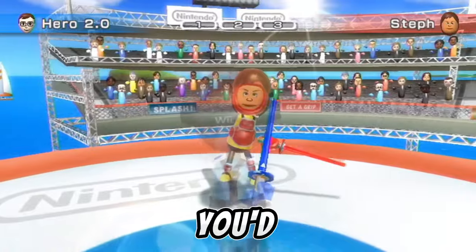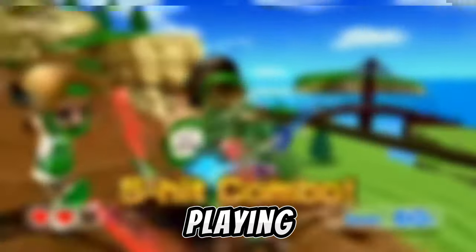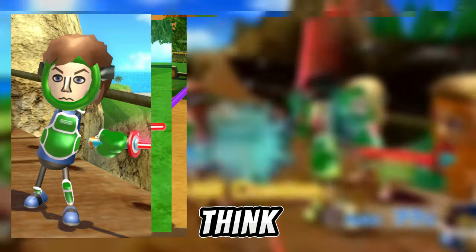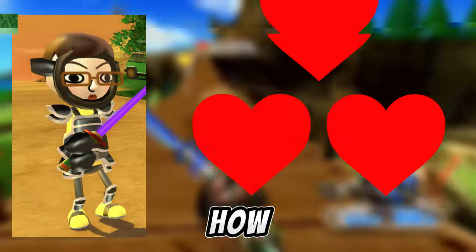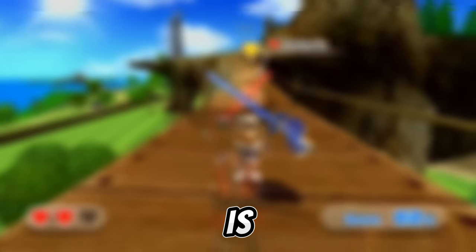Showdown was a variation of swordplay where, instead of fighting one Mii, you'd fight an entire battalion. One of the things you'll probably notice while playing is that different Miis have different colors and variations of armor. Most people think the color of the Miis' armor just means how much health they have, but there's actually a lot more to it — and that is what I'll be explaining.